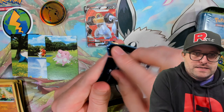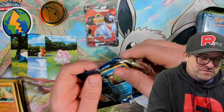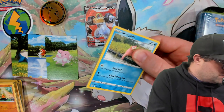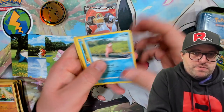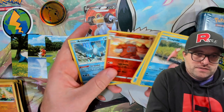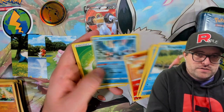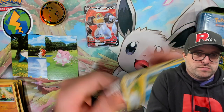We got a Pogo pack. These are opening all kinds of ways — just shredding apart here. Slowpoke dipping his tail, Magikarp, Aipom, Meltan, Squirtle. We got a Camerupt reverse and an Articuno Holographic. I think I might be missing one of the birds — it might be Articuno in the reverse. Would be nice to pull that as well, though I'm sure none of the reverses are very expensive.